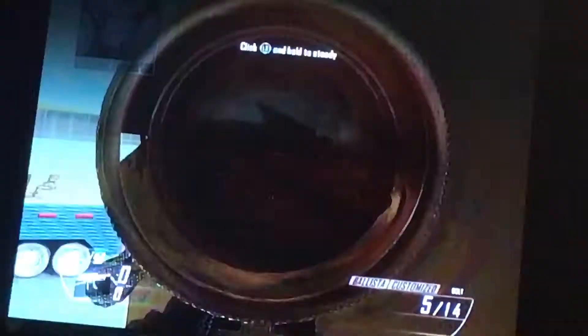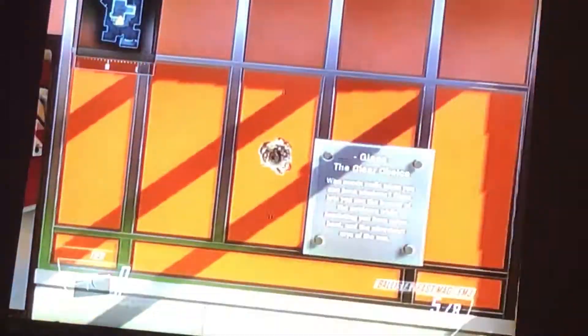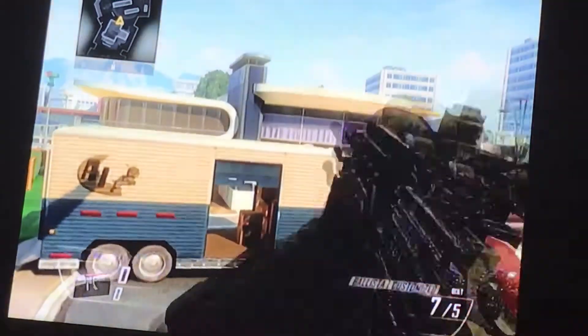It wall bangs through here and goes into this house right there. Another one I want to suggest is just wall banging it from right here. I actually found one the other day that's pretty hard to get — you have to go right about here and scope right about here, and it sometimes hits and sometimes it doesn't.